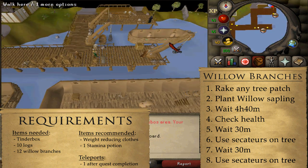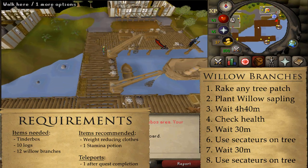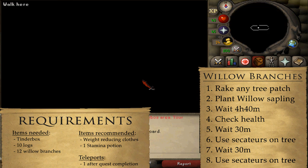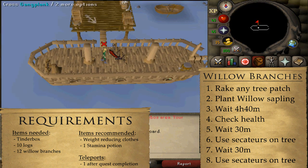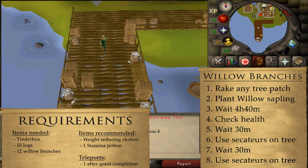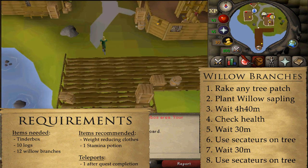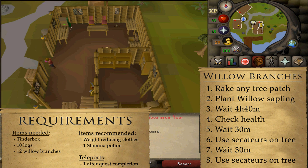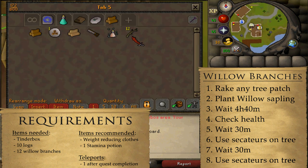If you do not have willow branches, you will need to plant the August Sapling, which is essentially a regular willow sapling, in any tree patch — requiring a spade and a rake. Pay the farmer with a basket of apples, then wait 4 hours and 40 minutes to check its health. Wait another 30 minutes, then use secateurs on the tree to get 6 willow branches. Wait another 30 minutes for 6 more. You could also wait an additional 30 minutes for 6 extra branches needed for the Falador medium diary task.